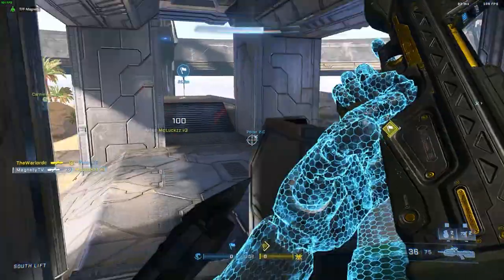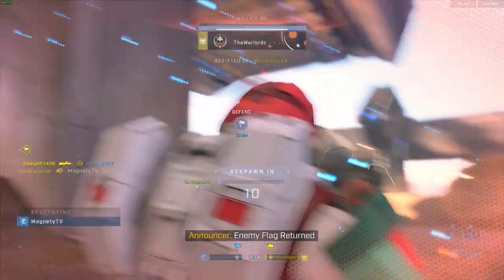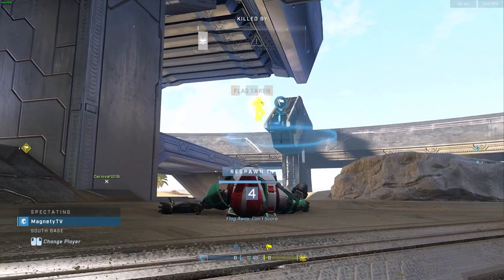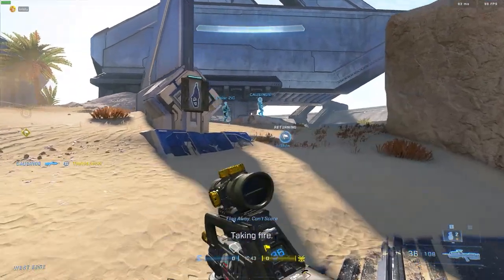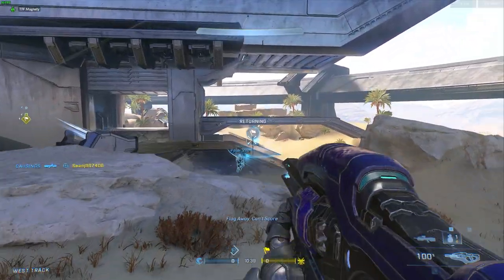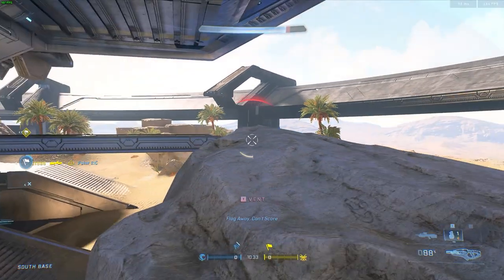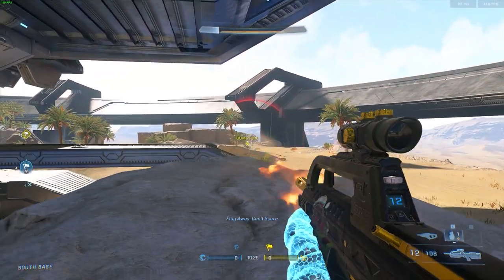Now, how does the Fracture Tenrai event work? For each week during the Tenrai event, you'll receive a set of weekly challenges just like you normally would in Halo Infinite. However, during the Tenrai event period, you'll receive 10 event-specific challenges. Each challenge completed results in a level towards the event pass. So if you complete 5 event challenges, you will unlock 5 event levels, which would mean you have unlocked the Yoroi armor. That's all you need to do — 5 challenges.